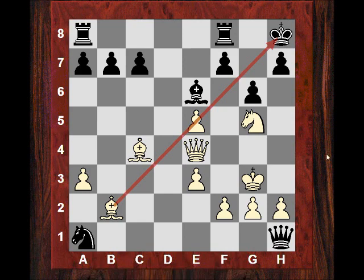How to exploit this diagonal efficiently? If I gave you 10 seconds, what would you play in this position? White plays Nxf7 check.